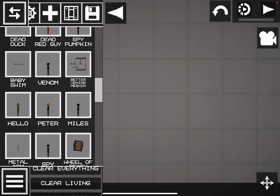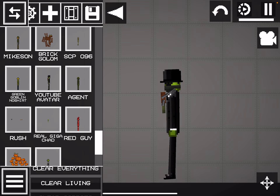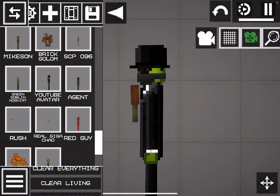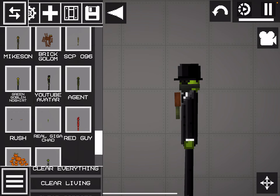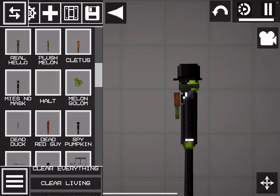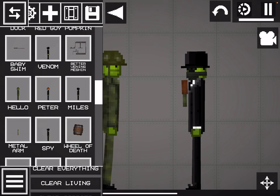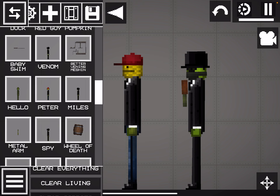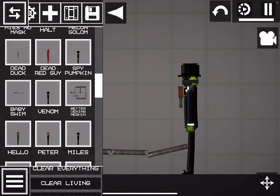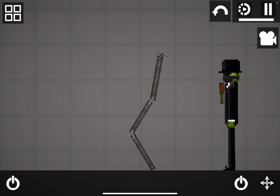I need to go to my YouTube avatar. There I am. I thought I said no robes. Anyways. So: Micasin origin, and then just hello because I forgot to add the metal stuff. Peter Parker for Spider-Man RP. Some weird thing I saw on YouTube called Baby Swim, so I decided to make it. Let's see how strong it is. That's actually pretty strong.